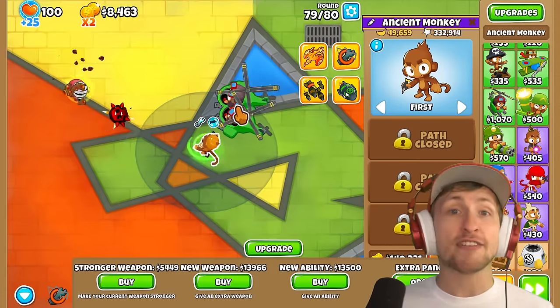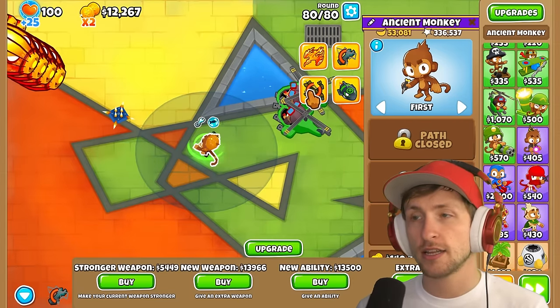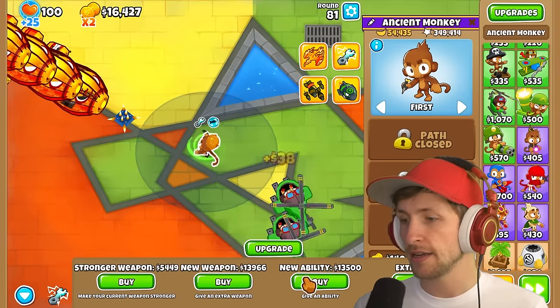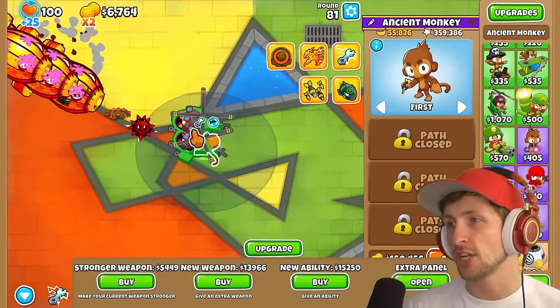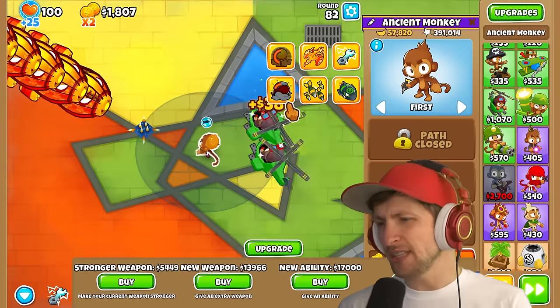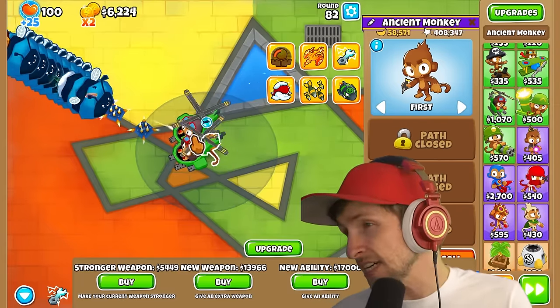Moab Barrage? You can have hero abilities now — you're kidding me. That wasn't that good. We still have so many more things to buy. New ability: Monkeynomics! Oh my gosh, that's such a lifesaver. Getting Monkeynomics is such a lifesaver. We've only gotten one new ability so far, which is not that exciting honestly.